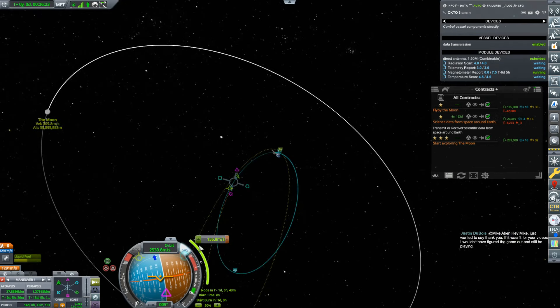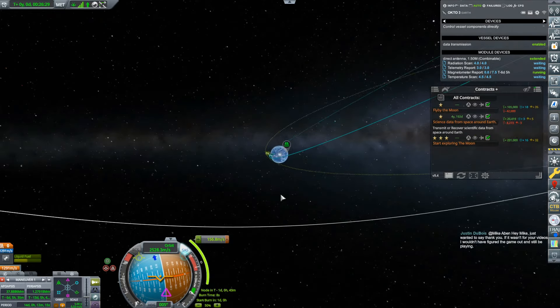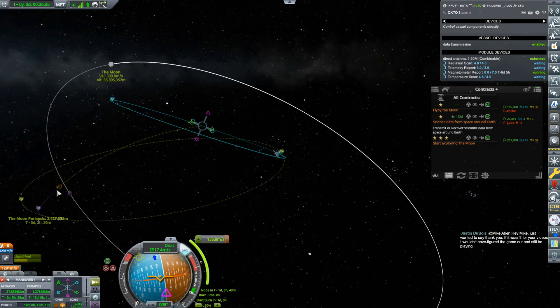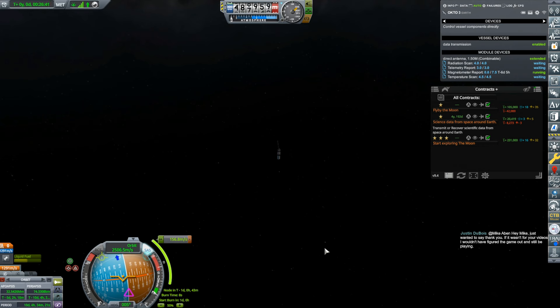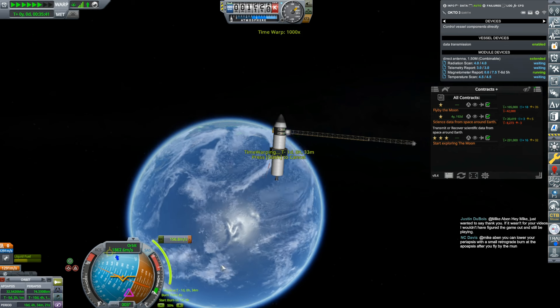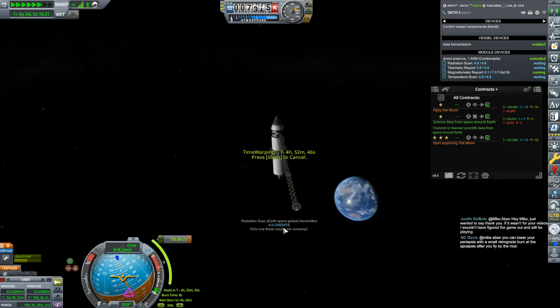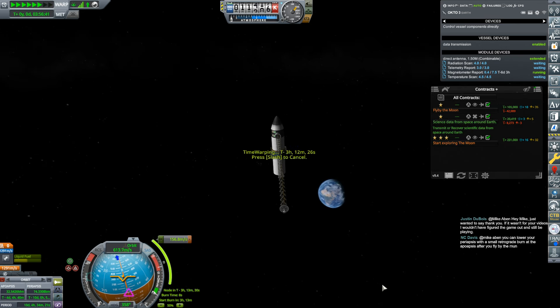That is only a 157 meter per second burn. And then what I'll do when I'm back down here at the PE is I will bring down my apoapsis so that I'm not going to encounter the moon again. F5, F5, F5 — let's do this, it's an 8 second burn. We'll say goodbye to the Earth. We got a radiation scan — so that finished off that contract there. Radiation scan from something — I actually missed what it was.